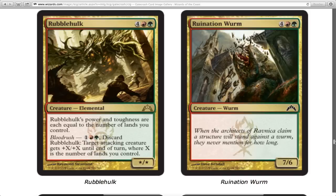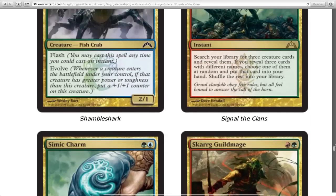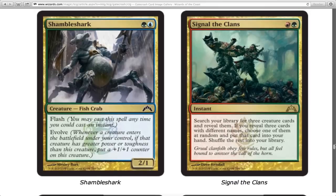Rumble Hulk — you've got to watch people if they have green-red and three mana up. You've got to be scared of blood rush, because there are a lot of three-mana-up cards that are just gonna make your day sad. Pretend you didn't see those cards.